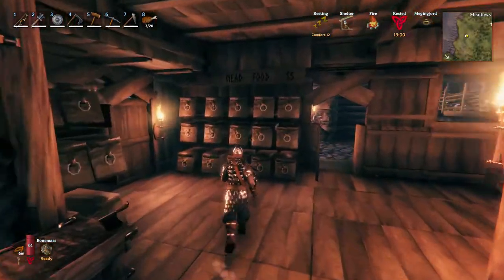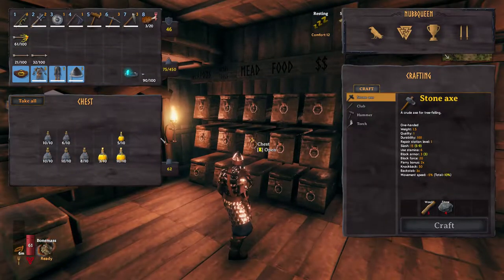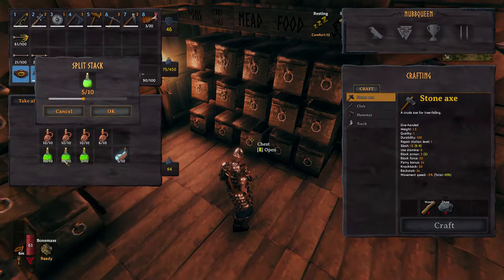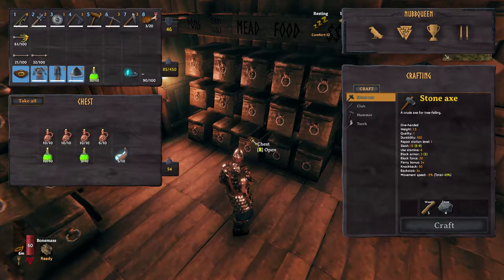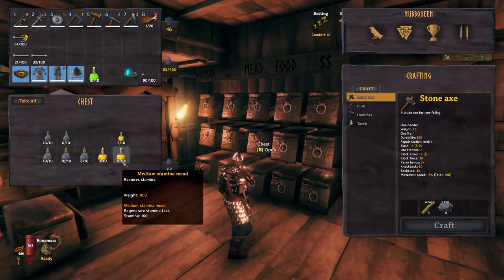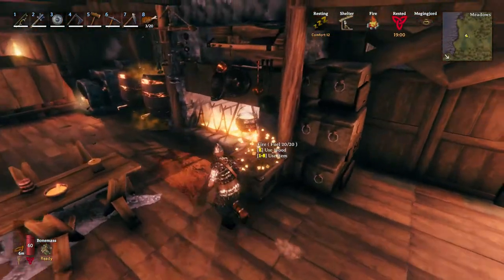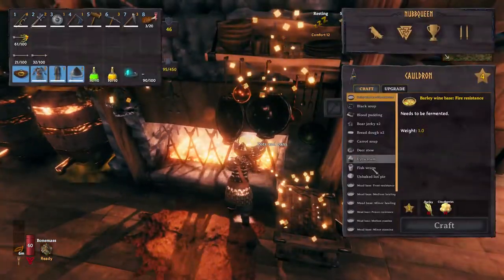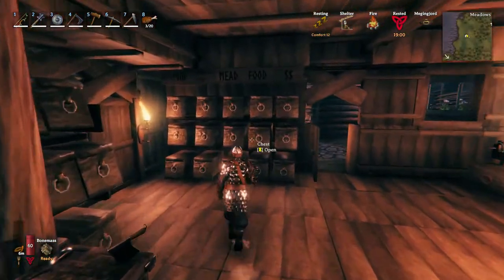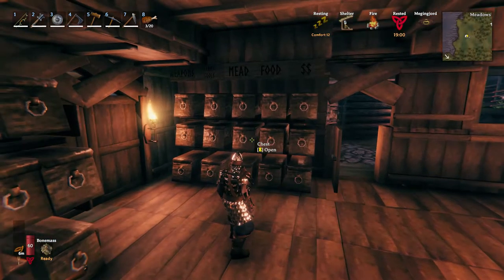The most important thing in my opinion when fighting Bone Mass is the potions. We need — and this is a must-have — the Poison Resistance Potion. The next necessary item is Healing Potions, either Minor or Medium. Lastly, Stamina Potions — at least 6 bottles each. Since Bone Mass's main attack is poison, we need to mitigate this as much as we can, or else we will die very quickly. We already made some Poison Resistance Potions in the last episode, so I have some ready to go. If not, go ahead and make some now.